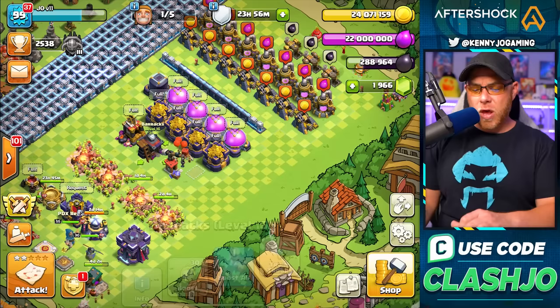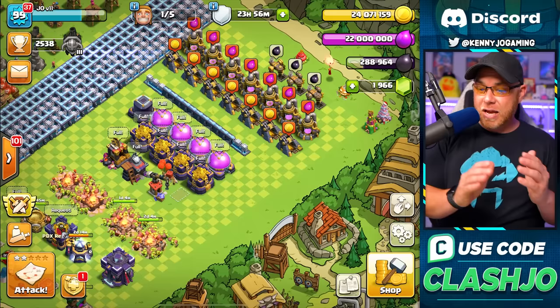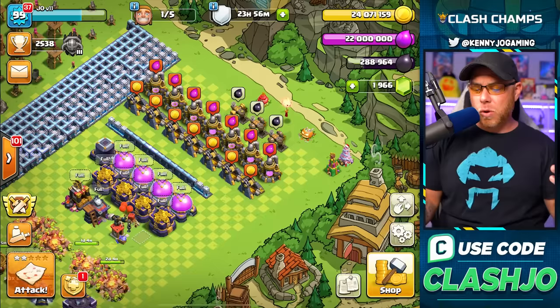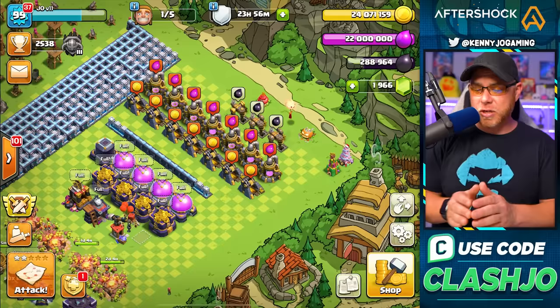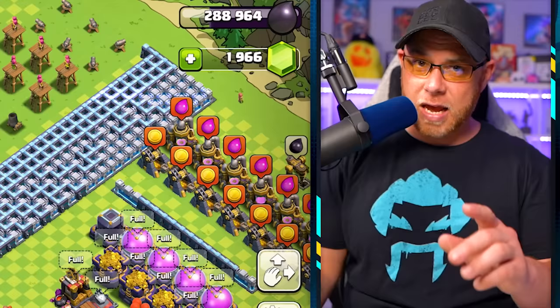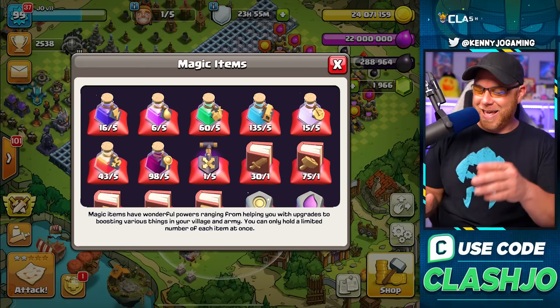We maxed Barracks to level 16 and Dark Barracks to level nine. We maxed Gold Storage, Elixir Storage, and Dark Elixir Storage because when we use runes, we don't want waste. Playing casually, I also worked on Gold Mines, Elixir Pumps, and Dark Elixir Drills. Defenses are all still level one, including traps — we'll tackle all of those at once when we start activating a massive amount of Builder Potions.